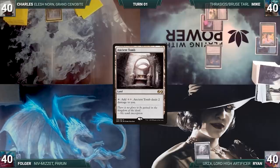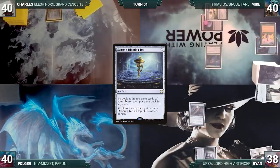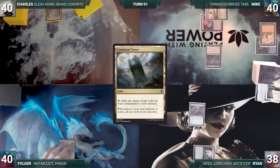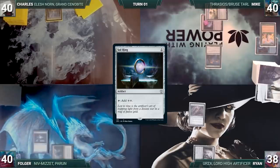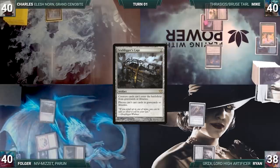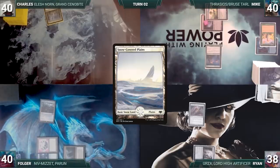Ryan draws for turn, plays Ancient Tomb, and taps it to cast Sensei's Divining Top. He uses his remaining mana to activate the Top, looks at the top three cards, rearranges, and ends his turn. Folger draws, plays Command Tower, then casts Soul Ring, Felwar Stone, and Grafdigger's Cage. Folger apologizes to Ryan, Ryan sighs, and the turn passes.